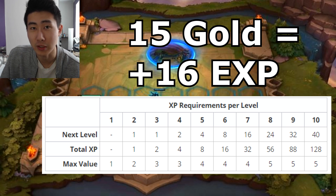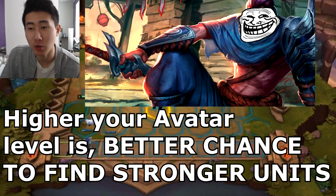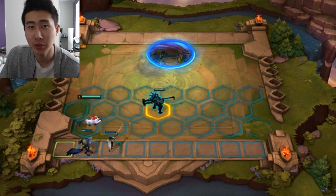Getting to a higher level on your avatar or little legend is going to allow you to roll and have a chance of finding higher-costing champions. Higher-costing champions are stronger than cheaper-costing champions.